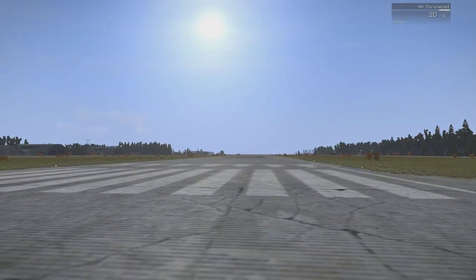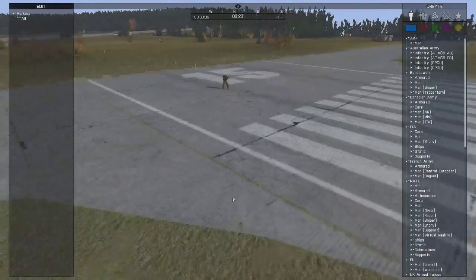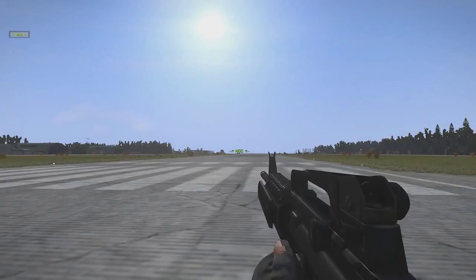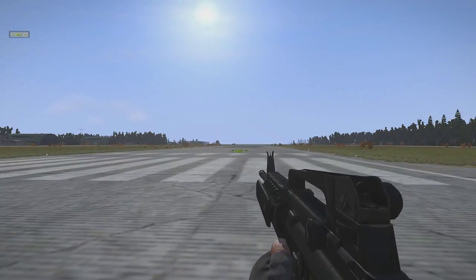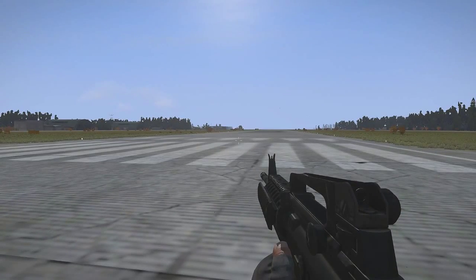Go ahead and press Y and enter Zeus. You can Zeus, and anybody that slots into this slot can Zeus. It doesn't matter who. And then once you're done, log in.